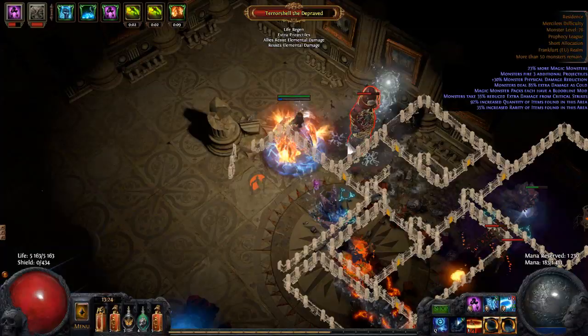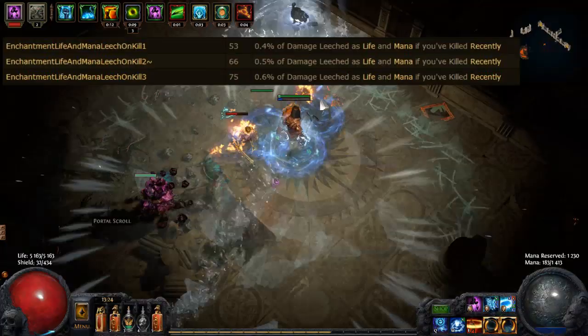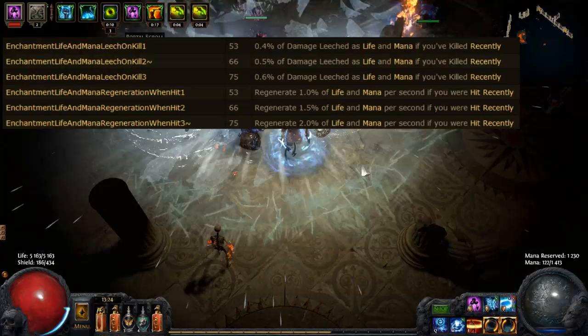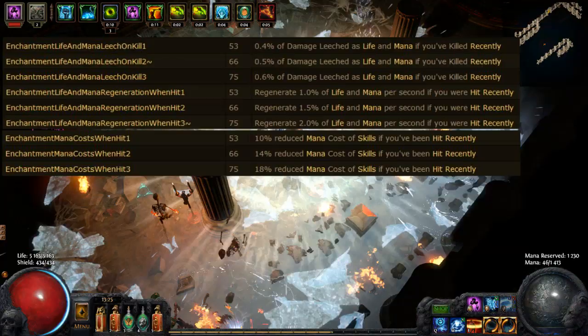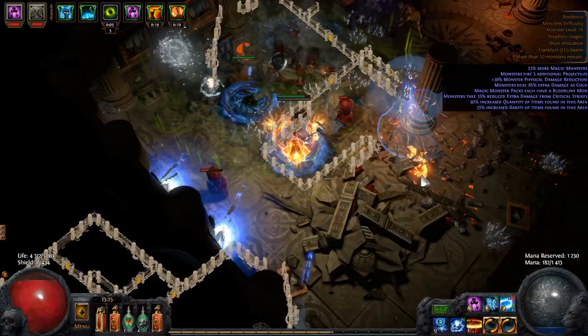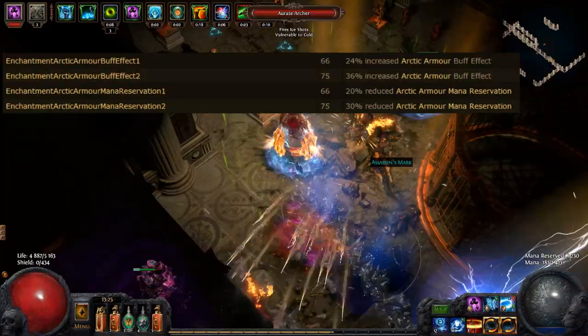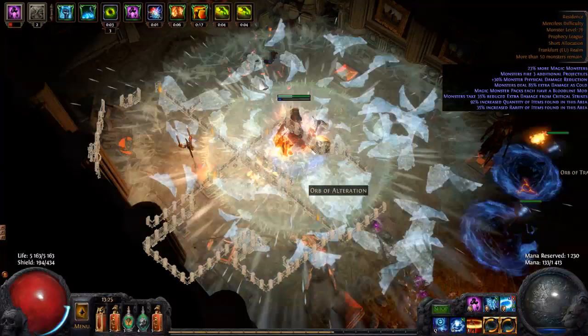You might consider getting the Arctic Armor enchantment which increases damage mitigation, or reduce mana reservation — because mana is probably the biggest issue with this build. You can also get Frostbite curse effect enchantment. And for glove enchantment, use whatever you can get.